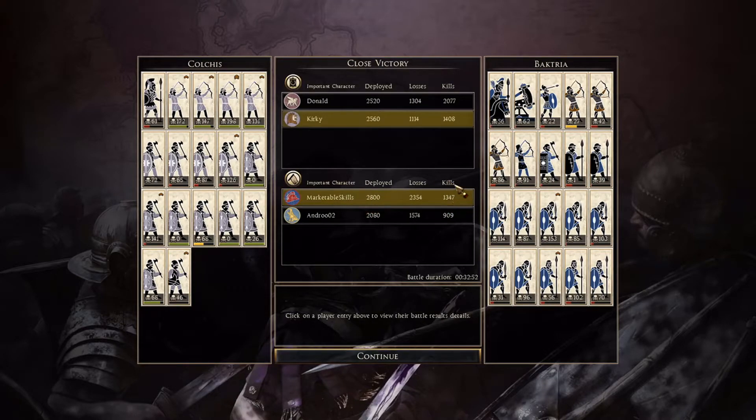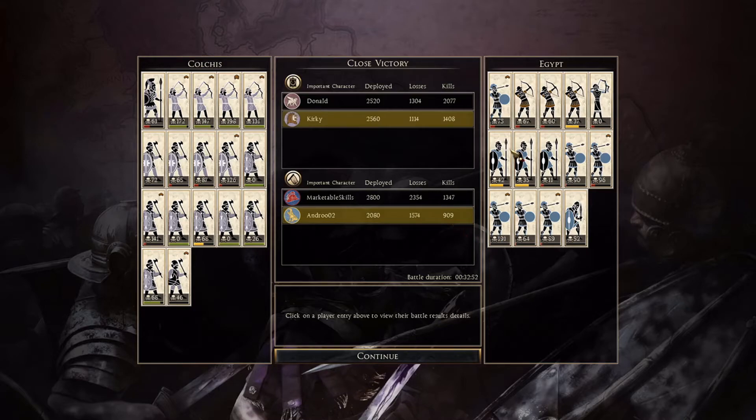Moving on to the attackers — MarkableSkills here, 1347 kills. Unfortunate what happened to his Jhin — I apologize for that. We were clowning him for killing his own Jhin, but it looked like by far it was me who did more damage than anybody else, including the defenders. Ballista — pretty decent kills considering he destroyed the wall, but there were a lot of missed shots there too. Archers unfortunately completely destroyed. Thorax and Thoreos — didn't do too well, even before the charge they were starting to do alright inside before the cataphract charge. Very shameful — didn't even break a thousand kills. Not really any units doing well — one Royal Peltis with 191 kills, the only unit that got over 100. Probably the worst battle for SimpCity here as the attackers.